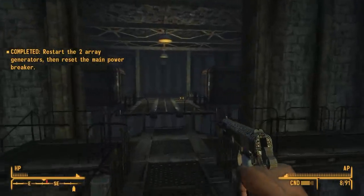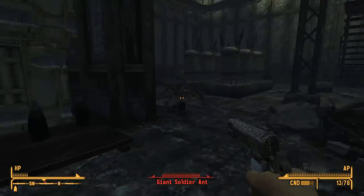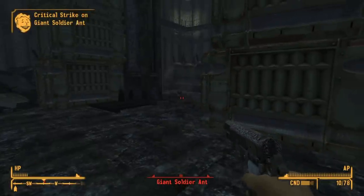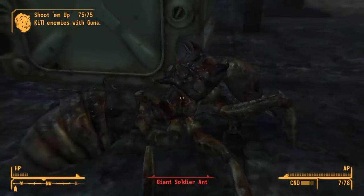We pop a repair skill mag and go around repairing the solar panels — nice and easy. We then go into the generators and begin shooting up the place with all the ants, which is surprisingly effective. The pistol does spend a lot of ammo, but it gets the job done.